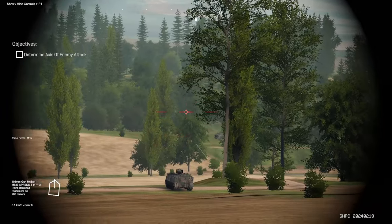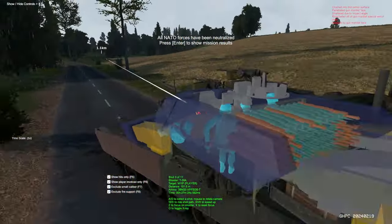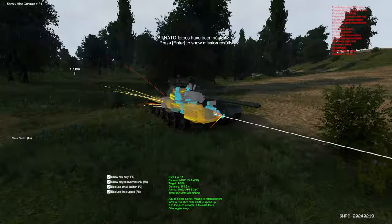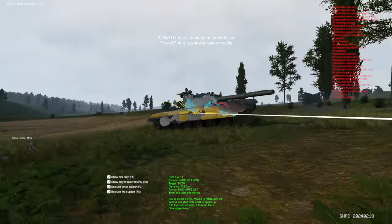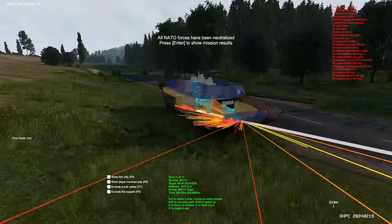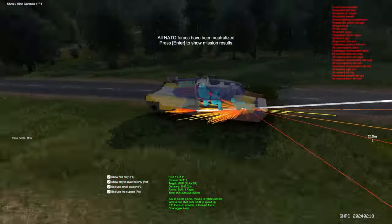After the shooting's over, there's one more unique feature worth checking out. Win or lose, you get a game over screen where you can cycle through every single hit from the battle. Here you can directly see the detailed simulation going on every time a round strikes a unit — this view reveals why some tanks just wouldn't die. Maybe the angle was off and rounds were bouncing, or more often you'll see why a single round took out one of your vehicles: the round penetrated and then split into a few dozen pieces that tore right through the crew.